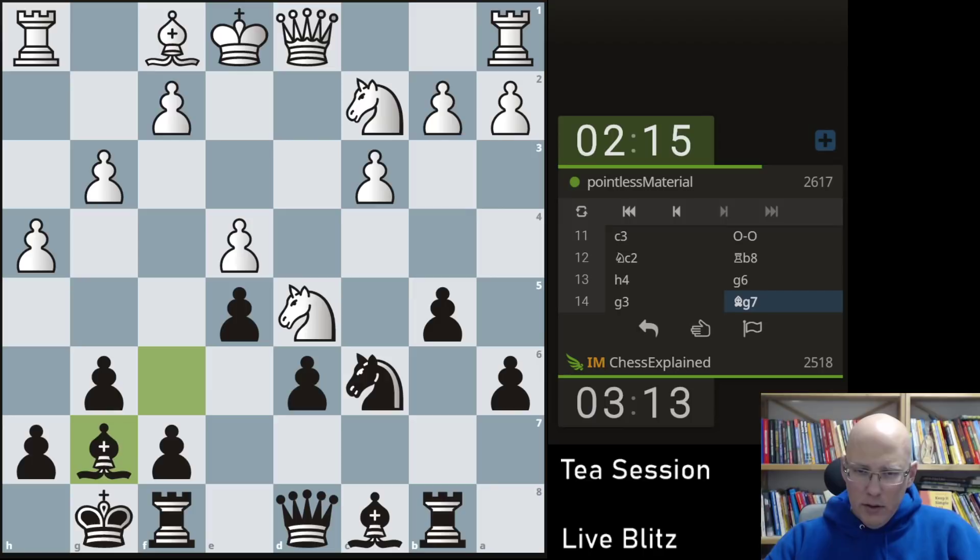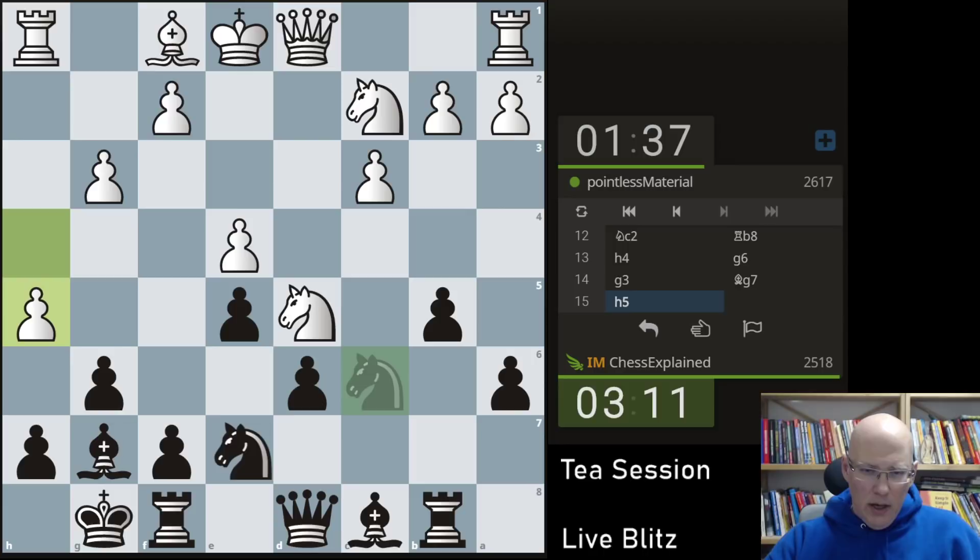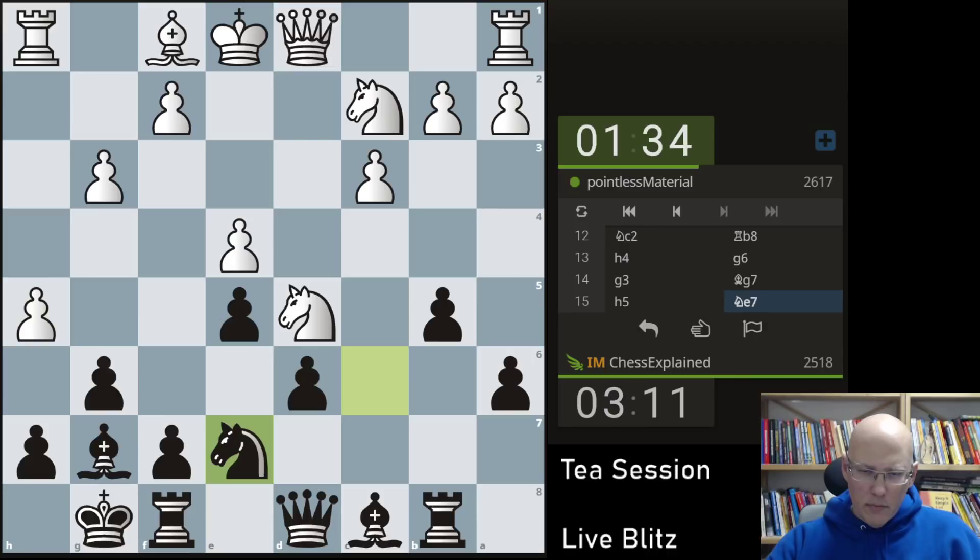Normally white plays knight e3 in this position. One of the moves that come to mind, and then I go knight e7. Bishop h3 is also an idea — not entirely sure what I'm doing then. You can also play h5 — there's nothing wrong about this either. I don't really have to be worried all that much about the h-file. H4 — usually black is not getting mated, the bishop on g7 is covering all the dark squares.